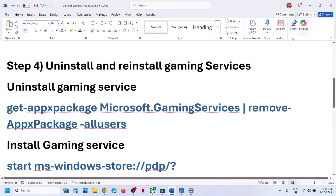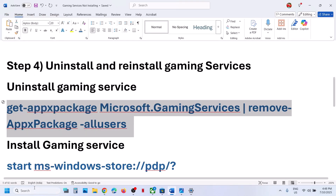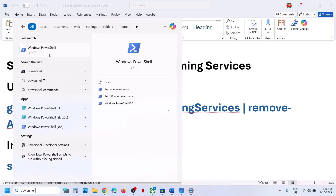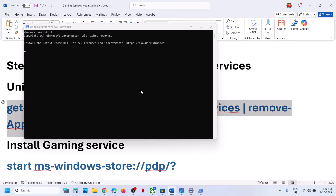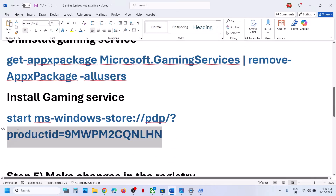The next step is to uninstall and reinstall Gaming Services. Copy the first uninstall command provided in the video description. Type PowerShell in the Windows search box, right-click on Windows PowerShell, and click 'Run as Administrator'. Click Yes to allow. Paste the command and hit Enter — this will uninstall Gaming Services.